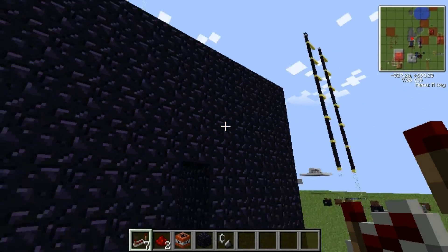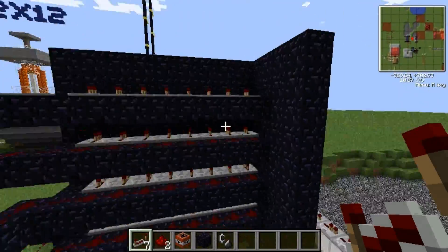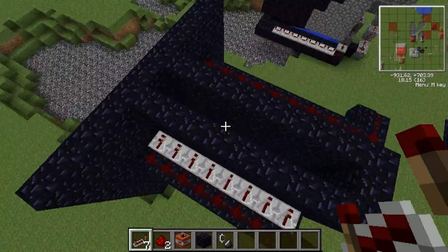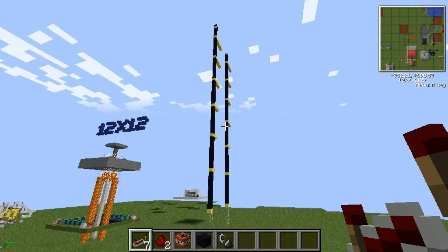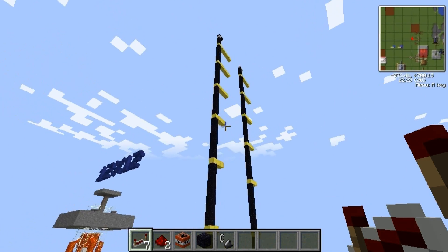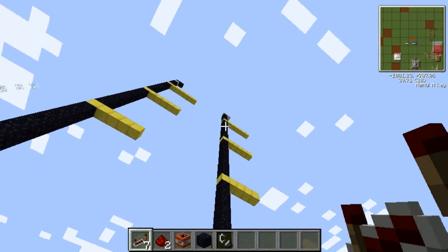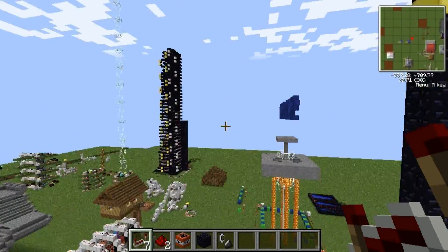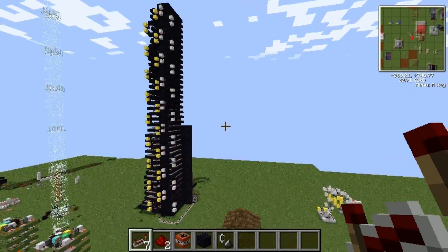Hey everybody! Last week we looked at this almighty TNT cannon and I told you that I would build it using this experiment to what I believe to be the maximum height that a reusable TNT cannon can be built to, which is a height of 75 blocks. So let us visit our new giant TNT cannon.